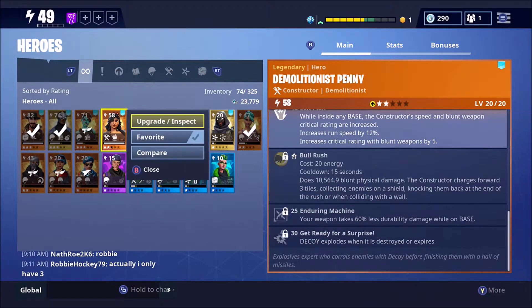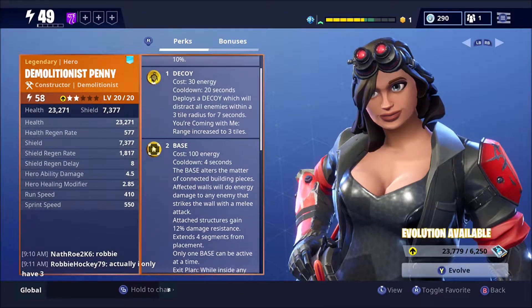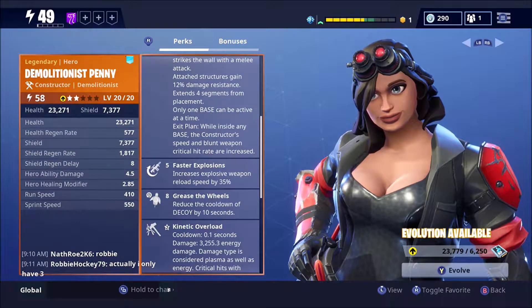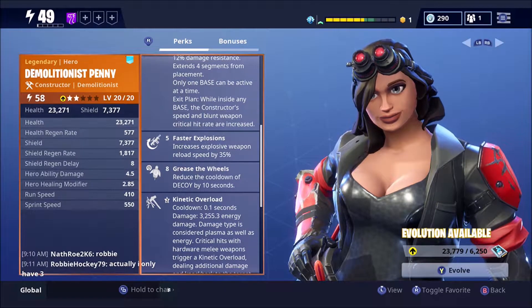Alright guys, this is it, and I'm gonna show you why. If you come down, first off she has the base, which will make your base way stronger. And she has the increased explosive weapon reload speed, so you can be getting in rockets really quick.